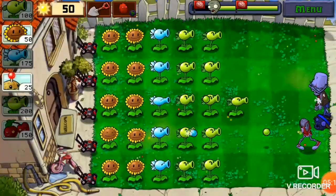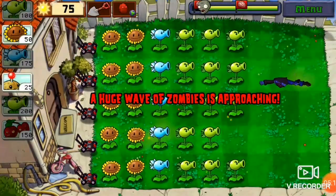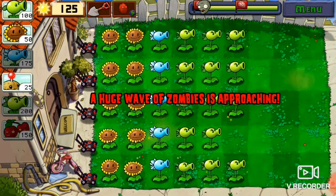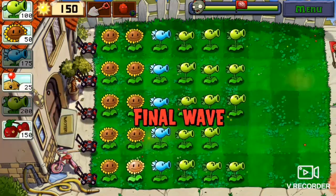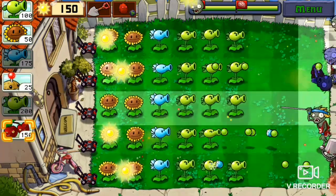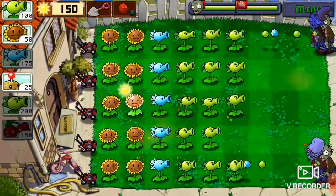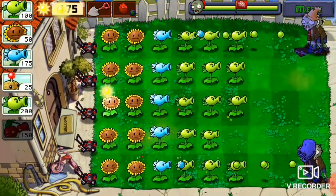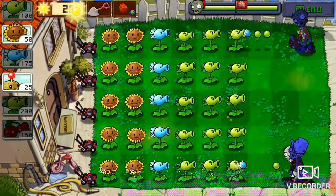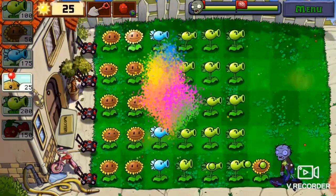Guys, we've got our first Bucket Zombie and he's getting destroyed. Never mind, we're getting three rows of Repeaters. Look at that Bucket Zombie just getting absolutely gone. Clearly Repeaters are OP because I just spammed them everywhere. Now we've got the final wave. We're gonna put a Cherry Bomb to help out, and let's go! Boom! Now everything is symmetrical. Let's go.